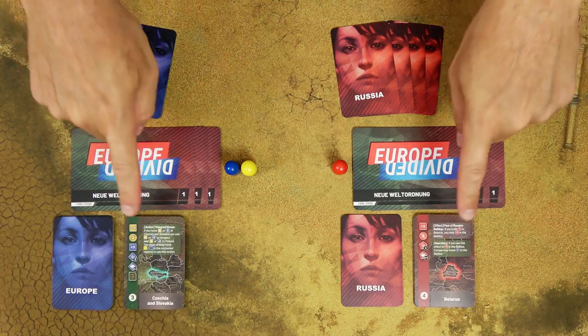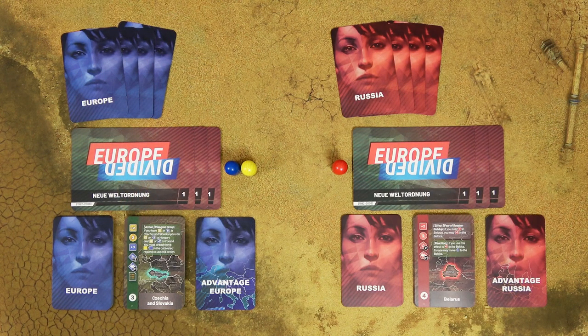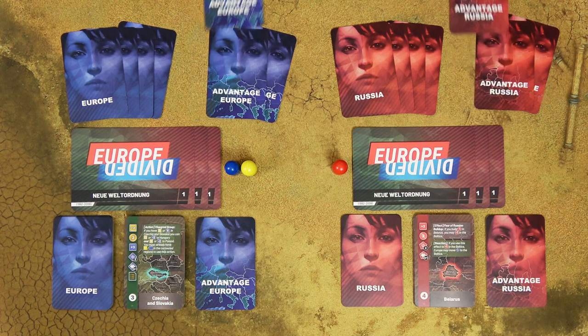Place the decks of contested region cards face up into the player's area. Then both players will shuffle their advantage cards, randomly draw 3, choose 2 of them to keep, and remove the 3rd one from the game.